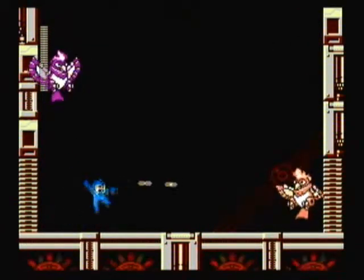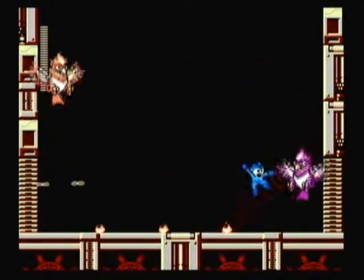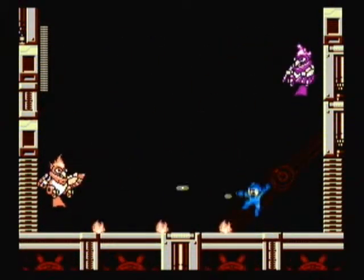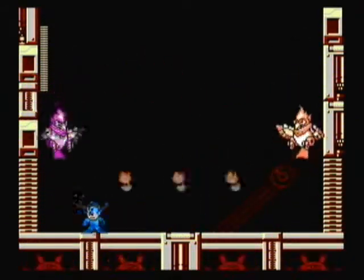Time for the mid-boss of the stage: Suzak and Phoenix. They spend all their time chucking fireballs at you and Heatman-style dashing towards you. When both are on screen, it's always the higher of the two that chucks the fireballs. When you're down to just one — as each has their own separate health — they can chuck fireballs from a lower position as well.